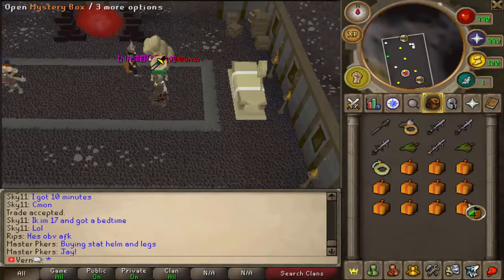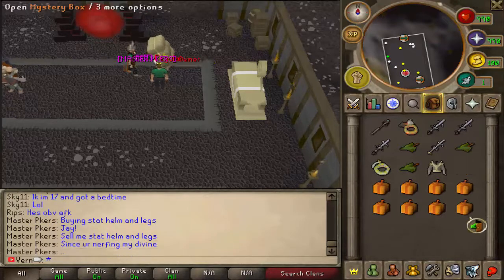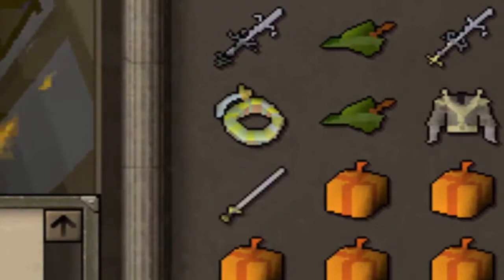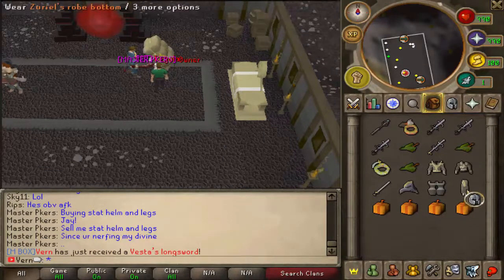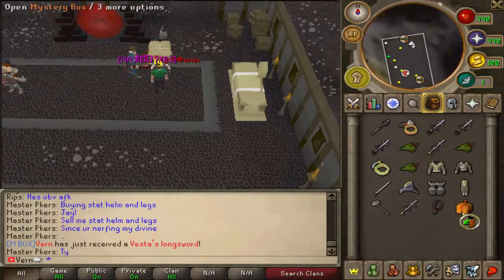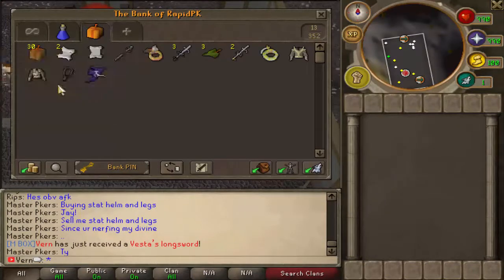Warrior Rank, oh my god, Robin Hood Hat, Zero's Rope Top, Morgan's Leather Body, Vesta's Lungs — that's pretty good — Armadale Helm, Bandle's Boots, Zero's Rope Bottom, G-Maul — yes boys — SGS, a Fury, and a Spectral. Damn, the loot was pretty good, not gonna lie.